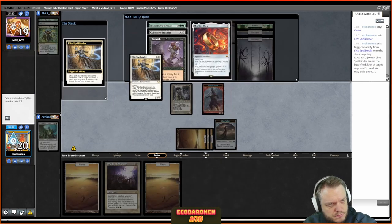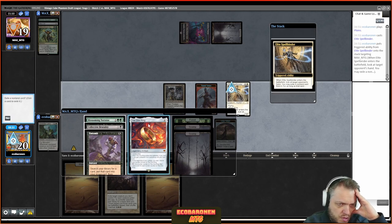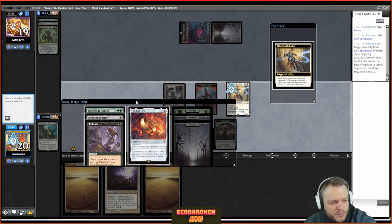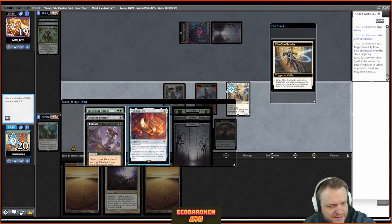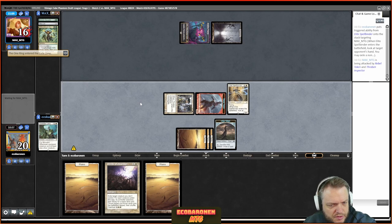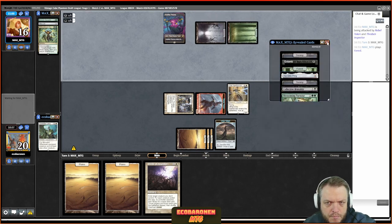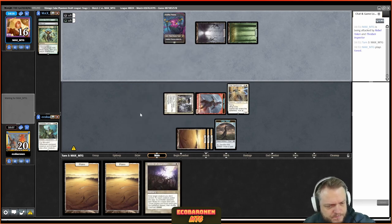We'll go Elite Spellbinder. I attack the opponent down to 16. They play Brutality to gain some life, then cast the One Ring — which now costs six mana thanks to good old Paulo Vitor. The opponent goes Brutality on the Spellbinder and takes a look at my hand, discarding the Winds of Abandon. The opponent had some good interaction to stem the bleeding. Let's see what the clue finds. No legends in play — I'll flash in Containment Priest.